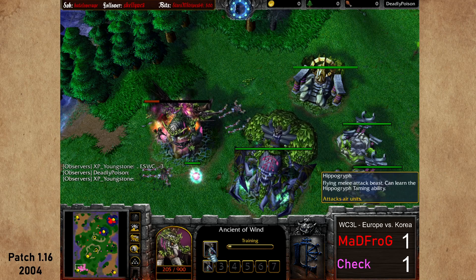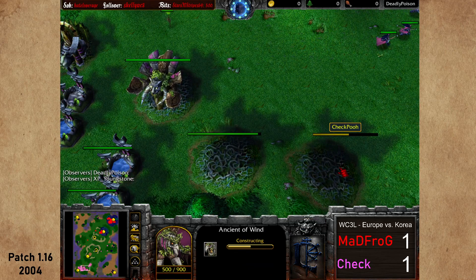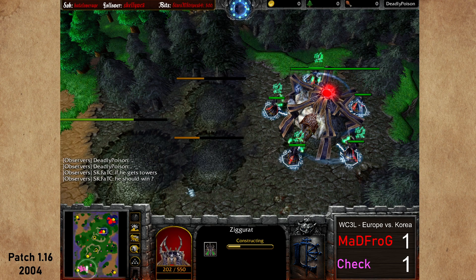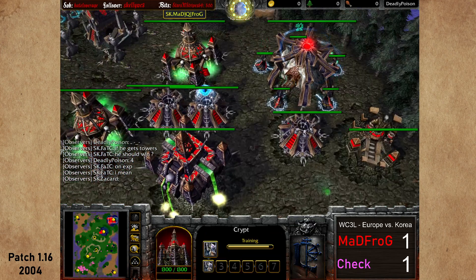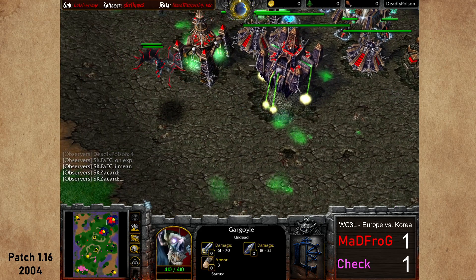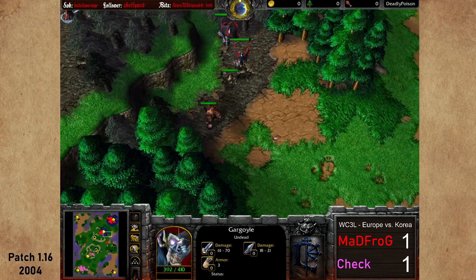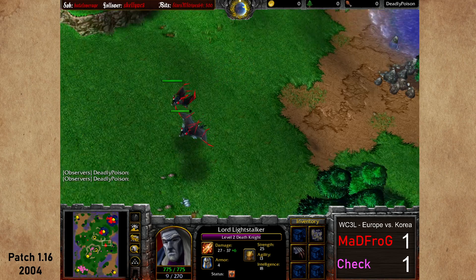Ancient of Wind is going up and Mad Frog is forced to teleport out. A beautiful fan of knives — three dead ghouls, and the Ancient of Wind is still alive. He's going for hippogriffs, not messing around. Ancient of Wonder going up, another Ancient of Wind as well. Mad Frog's expansion is up and running, fifth acolyte joining. This was played in the year 2004, patch 1.16 — exclamation mark patch for the link to the LiquidPR page.